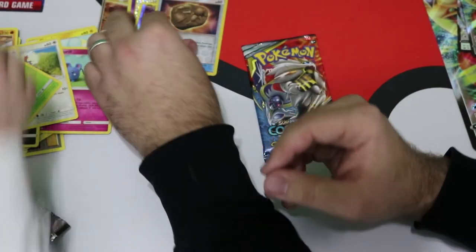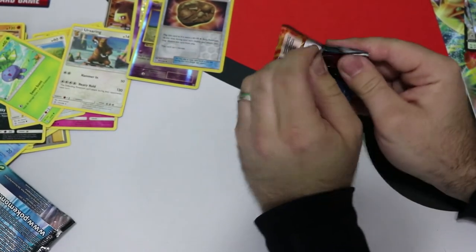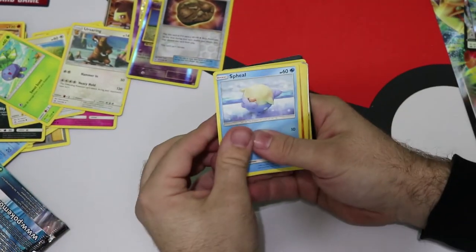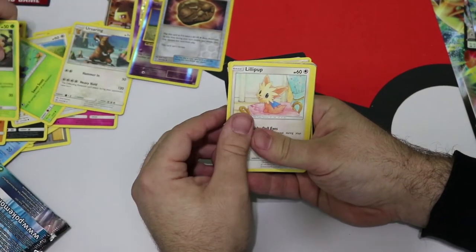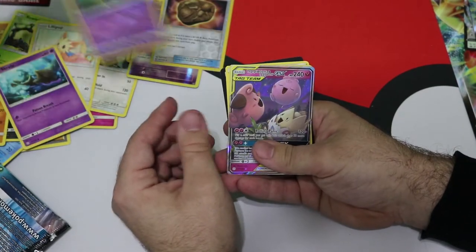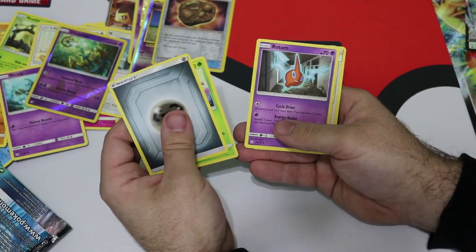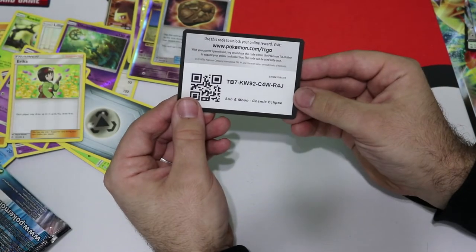I like that one — I always like the fossil Pokémon. One more pack, buddy, and we're done. Hello — Spheal. Passimian. Rowlet. Little Pup. Skirip. It's yours. Delmise tag team — nice. Energy. Lileep. Rotom. Erica.